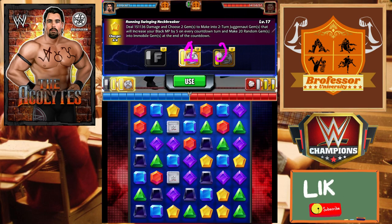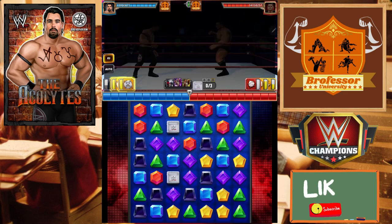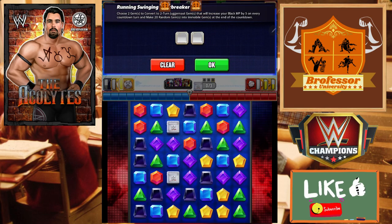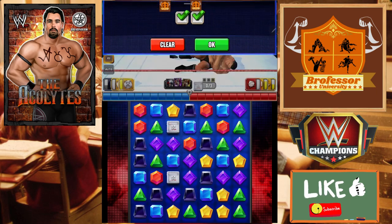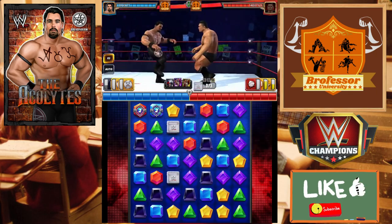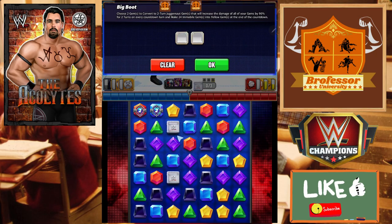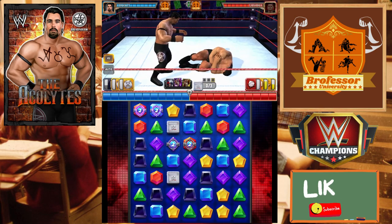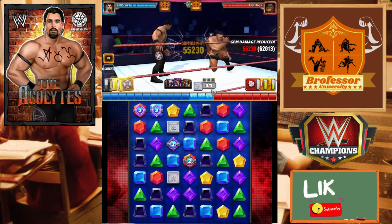We need to make sure that the swinging neck breaker is our first move and the Big Boot is our second move - we do have to put it in a very particular order. Since the finisher goes left to right like this and then it will proc the next one down and then the next one down, we're going to want to make sure our juggernaut gems are to the very left for the one we want first. Then after that we can put them down another row - the third row is where I would recommend.